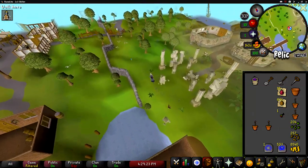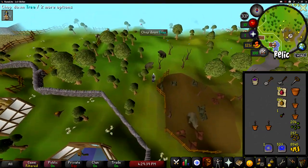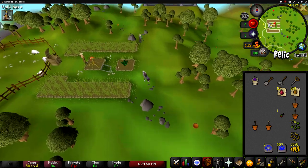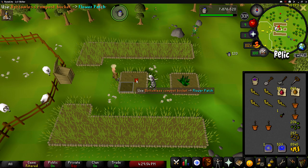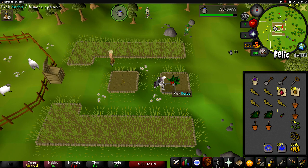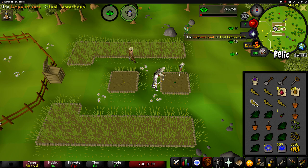Hop off the boat and run far north past the mine and the bears. Here you will find your first herb patch. Harvest your limpwurts if you're using them, use ultra compost and then replant the seed. Do the same for the herb patch. And don't forget that you can use your harvests on the tool leprechaun and he will note them for you for free.